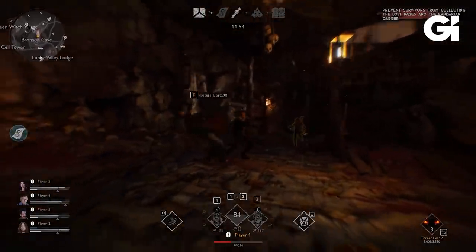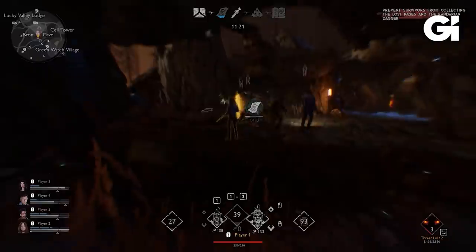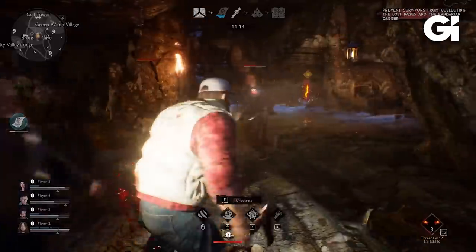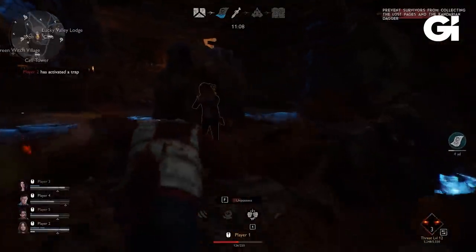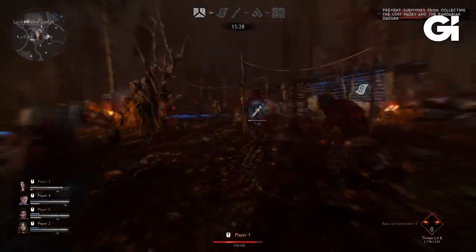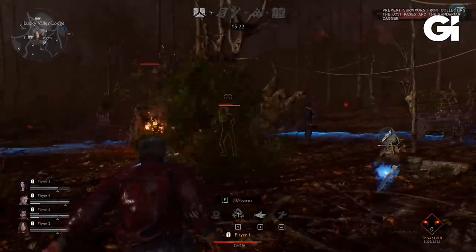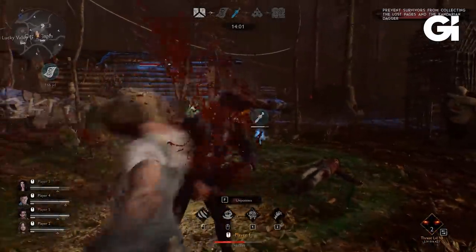As the match progresses, the threat level raises and things get much more hectic for survivors, giving the Demon Player a lot of opportunities to capitalize. The Demon Player levels up and gets stronger just by engaging directly with the survivors — so as a Demon Player, you don't want to just hide, collect orbs, and set up traps. You want to be constantly interacting with survivors because that's how you raise your level and unlock stronger capabilities. Also, during those collection events when survivors are picking up the Necronomicon pages and the Kandarian Dagger, the Demon Player's energy recharges much more quickly, letting them essentially freely cast their summons, traps, and possessions until that event is over — a lot of pivotal opportunities to really mess things up and secure victory.